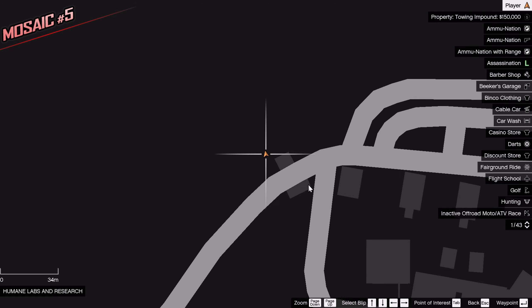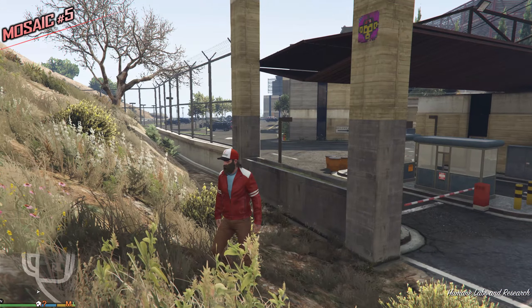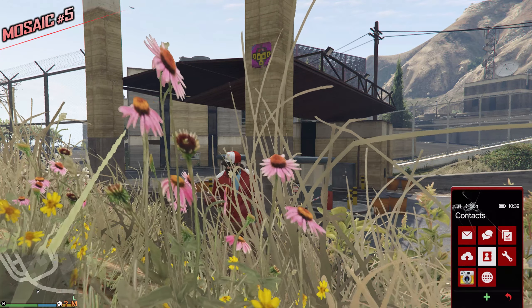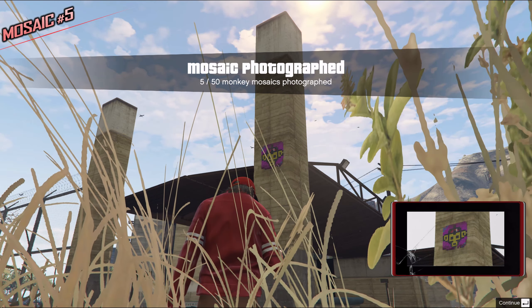This is the Humane Labs and Research place — multiple buildings over here. Do not enter it; we did a mission here and if you enter you'll get 4 stars, so don't do that. On the entrance however we can find the next one — it's nice and purple. 5 out of 50 Monkey Mosaics.